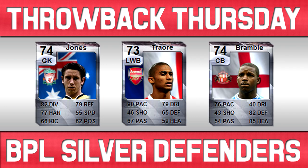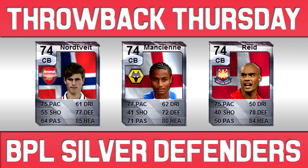Moving on to the other defenders: Nordweitz was transferred from the Bundesliga to Arsenal and has 75 pace, 77 defence, and 85 heading — some amazing stats. You've also got Mancian on loan from Chelsea to Wolves with 77 pace, 71 passing, 72 defence, and 80 heading — another really good centre back. And you have Winston Reid, whose nationality used to be Denmark on FIFA but is now New Zealand. He also has really solid stats: 75 pace, 78 defence, and 84 heading.